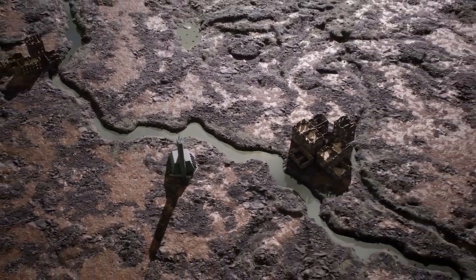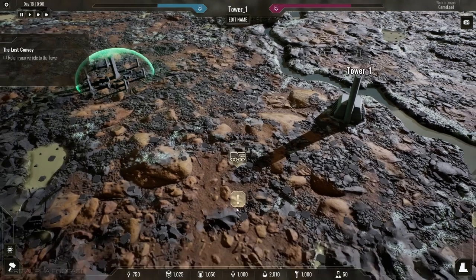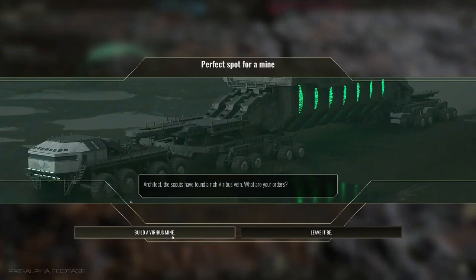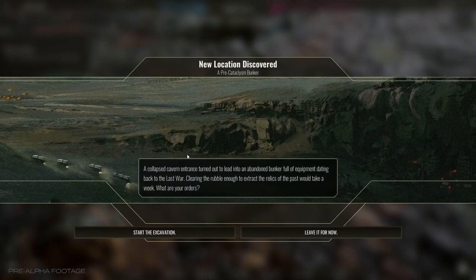Before you select the perfect location for your next tower, send expeditions to explore the region. This will allow you to discover resource-rich areas, learn about the survivors' struggles, meet new factions, and who knows, maybe even uncover the secrets of the pre-cataclysm world.